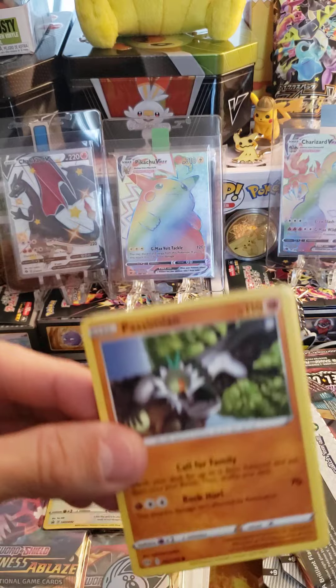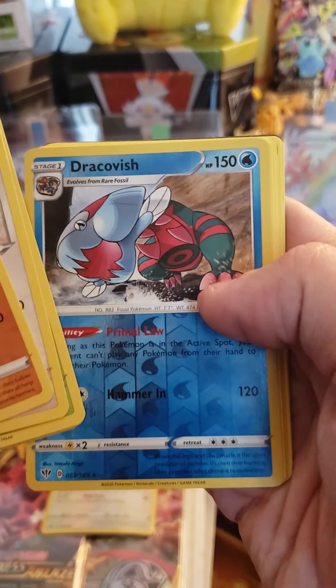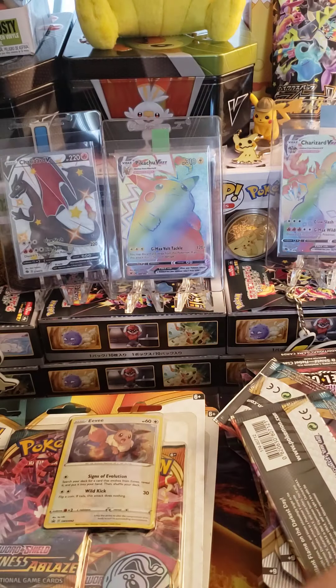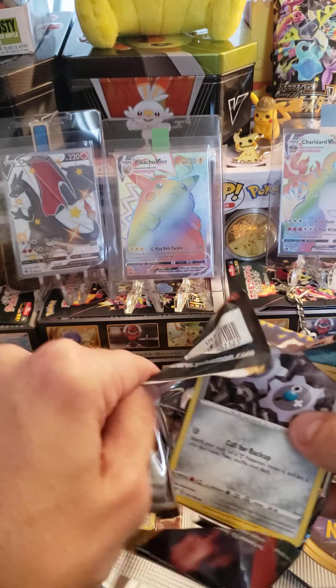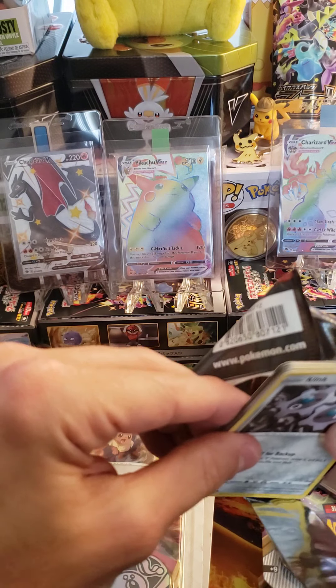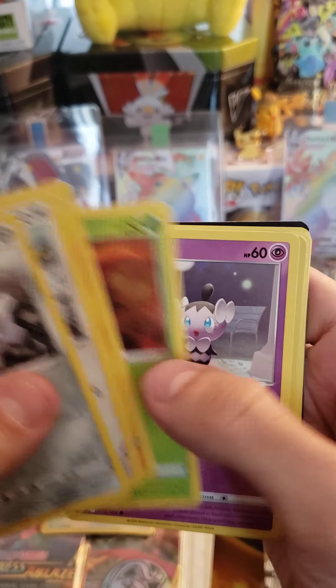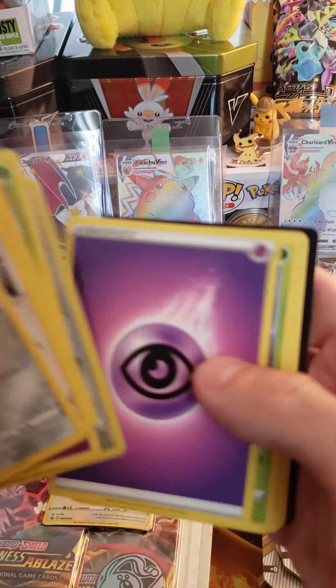Another green code card. When are we going to get our first white? We got a Reverse Dracovish — that's a rare — and a Golurk. There's the code. Second pack — do we got our first white? Nope, still a green. Five green backs in a row. A Rookadie and Mr. Rhyme. And there's your code.